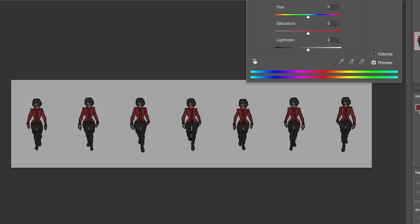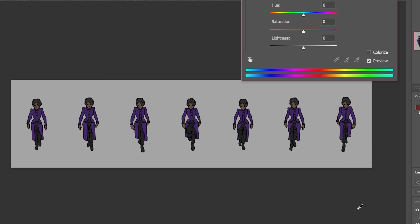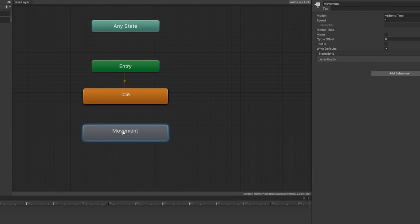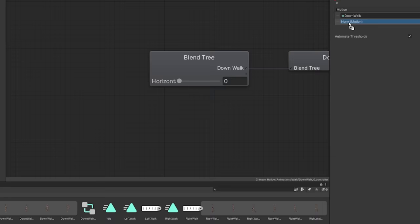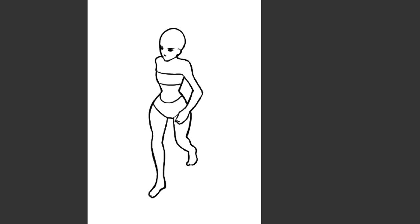Despite the difficulty of this process, I believe that the resulting improvements in quality will be worth it. With this approach, players will be able to select a skin color, hairstyle, top clothing, and bottom clothing. So far, I've created two top and two bottom clothing animations for the player walking, as well as one hairstyle to go with it. In addition to hand-drawn animations, I've also created a basic player movement script to test out the mechanic, and while it works, it still needs polishing. I have a lot of work ahead of me in the animation department, but I feel that character customization will elevate the gameplay experience and provide diversity and inclusivity to the game.